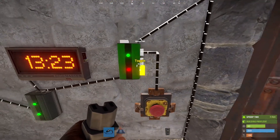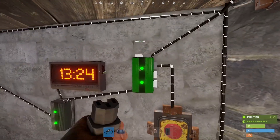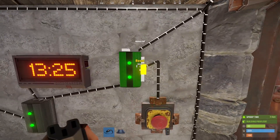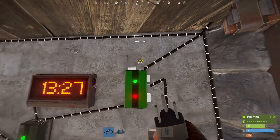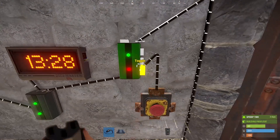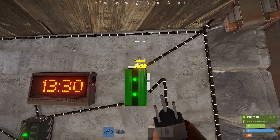The way to control which output is active is through the nodes on the right side of the memory cell. There's set, reset, and toggle. Power going into the set node will forcibly change the output to the right side output and the green-green configuration, which for now will turn on our lights. Power going into the reset node will force the memory cell back into its green-red configuration and the inverted output node active, which will turn off our lights. And then power going into the toggle will trade whichever output is currently active for the inactive output. Right now we're left side active, so sending power will create right side active.